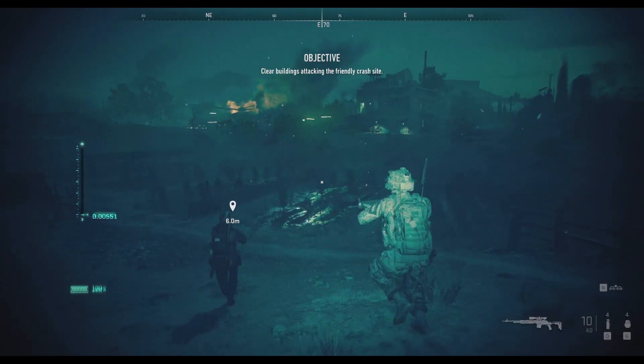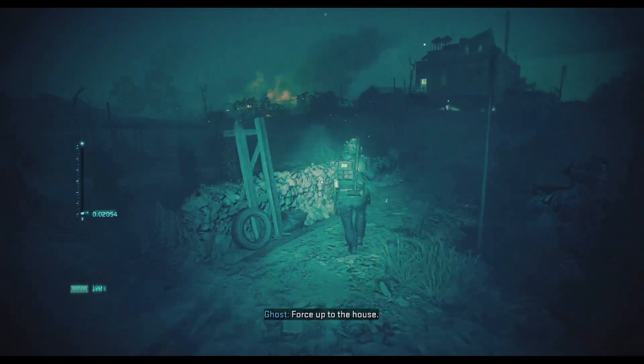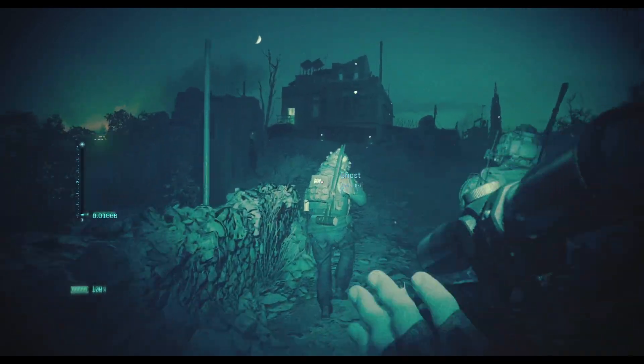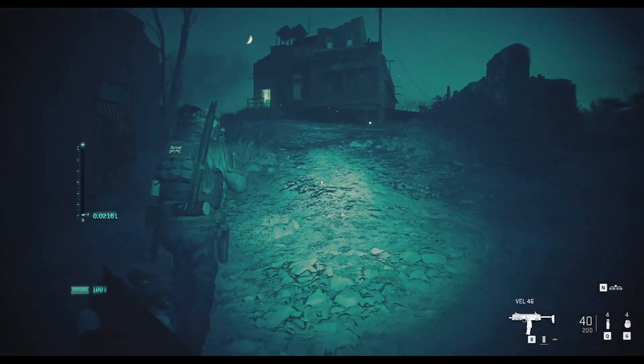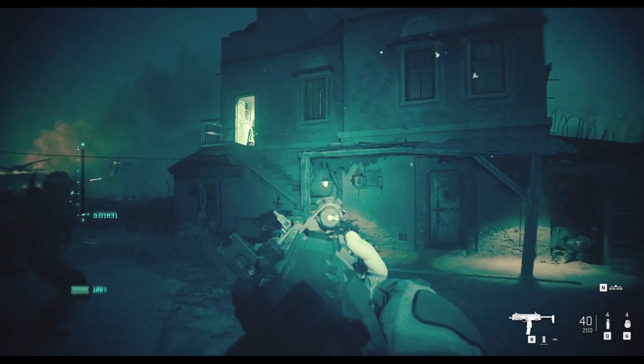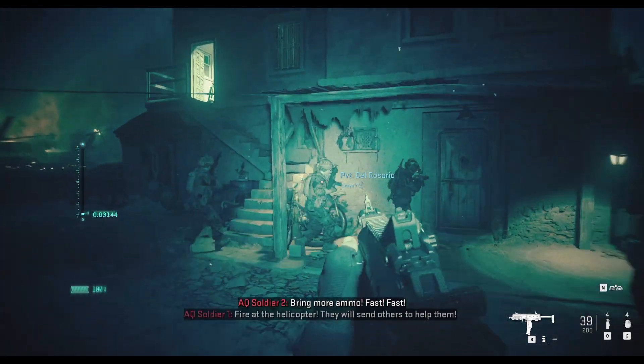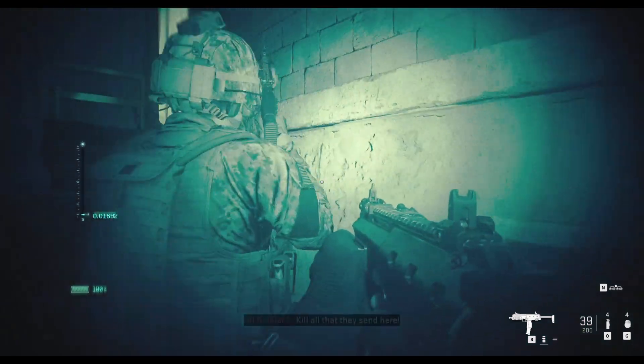Follow Ghost — don't walk ahead of him, he gets nervous when you walk ahead of him. Force onto the house. It's no different from what I was doing, god damn it. Is this suppressed? Sweet.